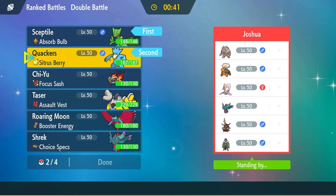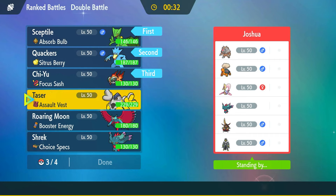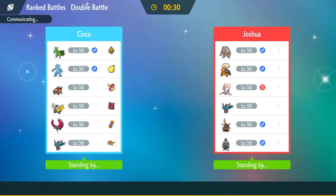Let's go Septile and Golduck here. In the back we'll go Chi-Yu — because they have Torkoal, so sun will actually be nice for us — and then Iron Hands, because Iron Hands looks really nice against Trick Room.